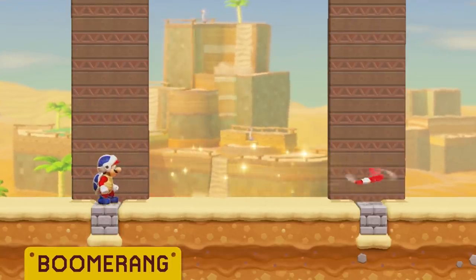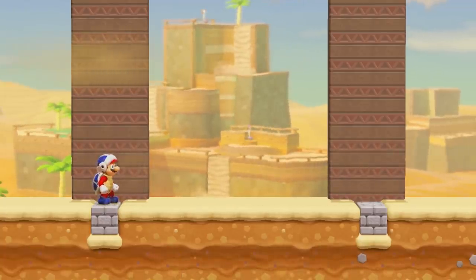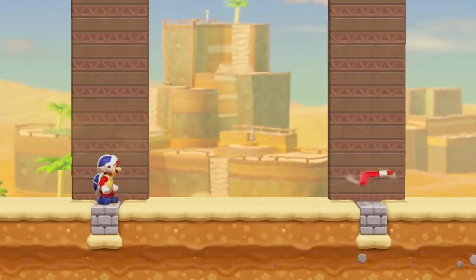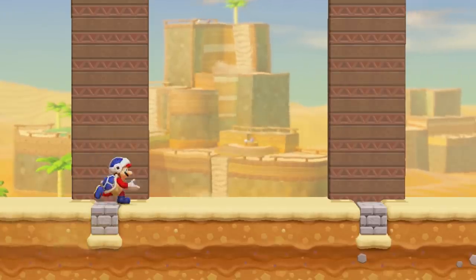A Boomerang is thrown in a straight line extending from Boomerang Mario's center. It travels ten and a half tiles in the direction it is thrown. Once it reaches this distance, it will hover in place for a second. After hovering, it then attempts to return to Mario's position. If Mario comes in contact with a Boomerang he throws, he will collect it.